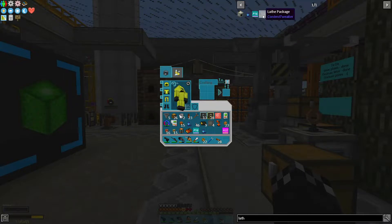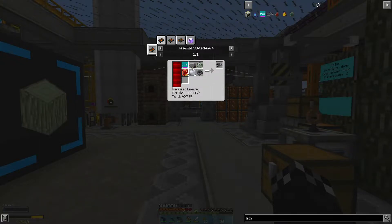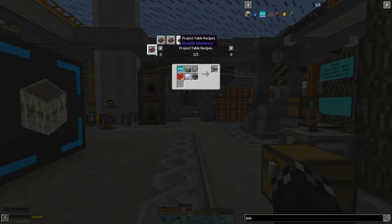A lathe package is going to require some electric engines, which I did have set up, some steel gears, assembly ones, aluminium plates, and circuit three. I can do it in a project table as well — that's cool. I'm going to see if I can get these things. Electric engines — are they steel gears? Yep, cool. Circuit three, and I need two of — actually four of them. And I need eight aluminium plates and an assembler.